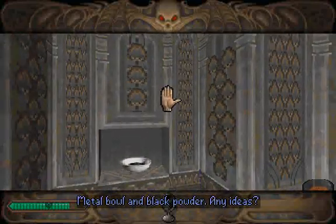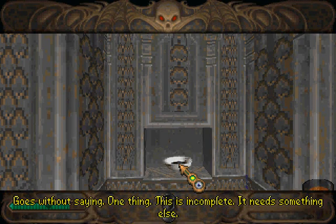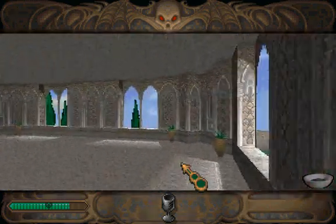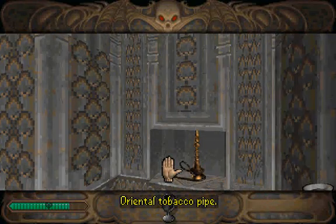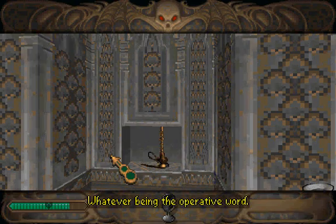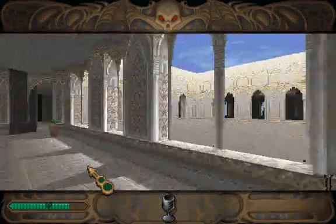Metal bowl and black powder. Any ideas? About the bowl, no. The powder's even stranger — it's of no substance I've ever come across. Magical, goes without saying. This is incomplete; it needs something else. And what's this? Water pipe. A hookah, if I'm not mistaken — oriental tobacco pipe. Tried one once. The principle is that the smoke's drawn up through the water in the vase area from whatever's being burnt, whatever being the operative word. Now we have items; we have no idea what to do with them.